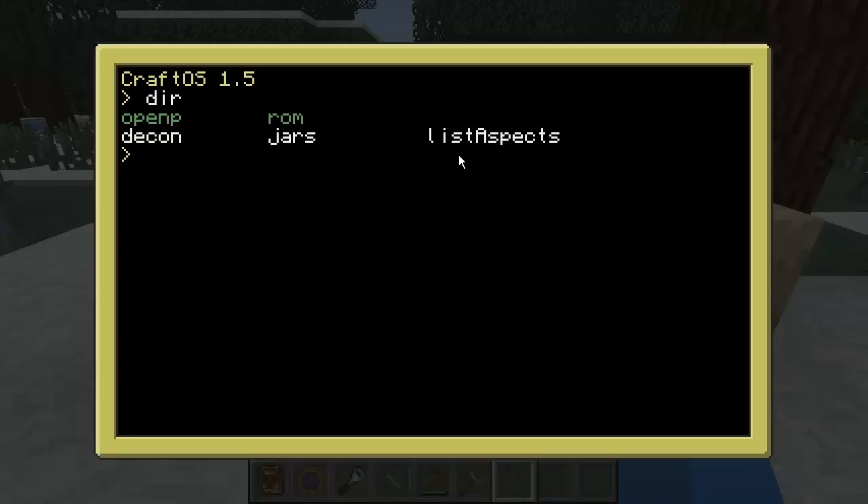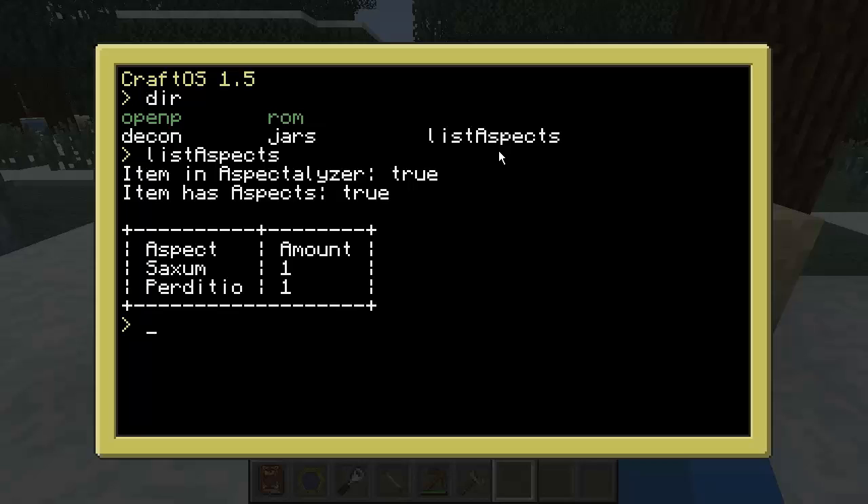You can also wrap this to the computer and get it to list aspects. I'm going to go into a lot more detail in this when it comes around to my full mod spotlight of Thaumic Tinkerer. Now as you can see — list aspects — it's done a little table there with Saxon and Pedetio, and it shows the amount that's in that particular thing as well. So there's one Saxon and one Pedetio. You can just put stuff in there and see. It might be because I haven't physically found those aspects yet. This thing won't work with anything that's not got Saxon or Pedetio in it. So you can see there is an item in there — it has got aspects — but there is no Saxon and no Pedetio inside that item.